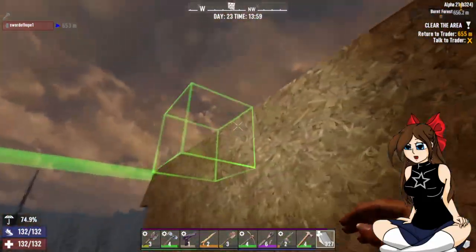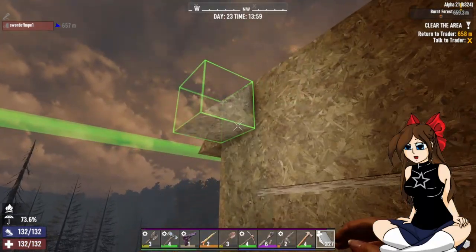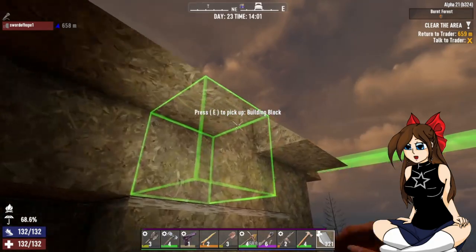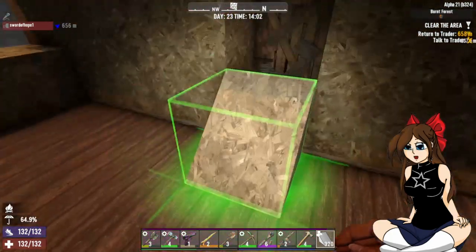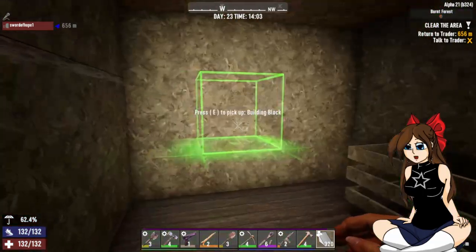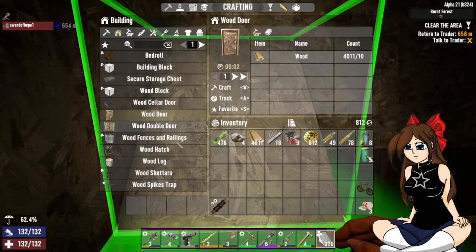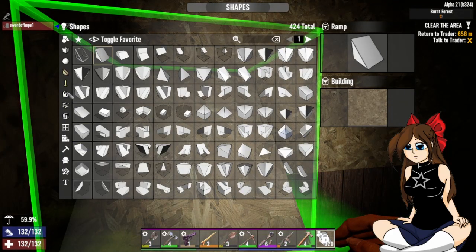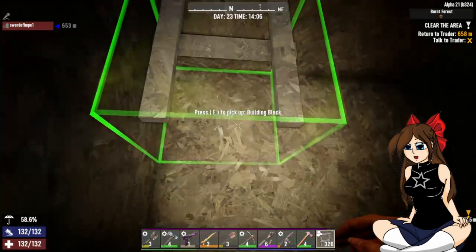Doesn't matter, I can do this side from down here anyway and I'm pretty sure I've got all the other sides done. I think I'd actually need a porthole at the moment - porthole ladder inside to keep building this. I could put that here for now actually, make this into a ladder staircase - same thing.